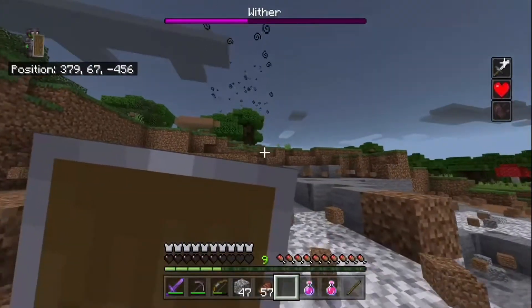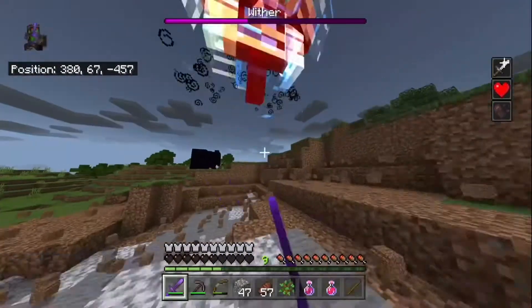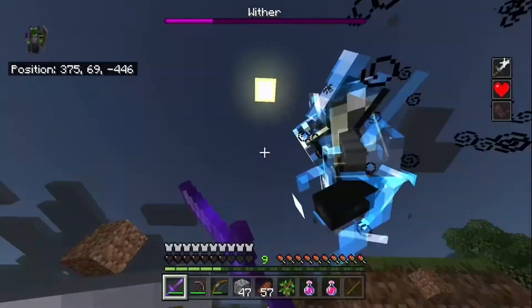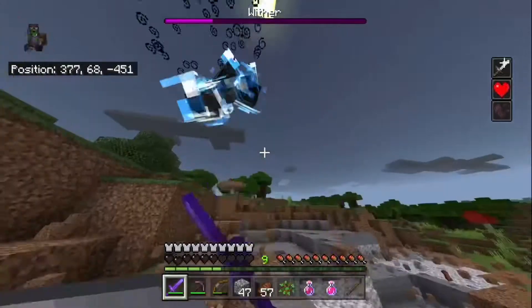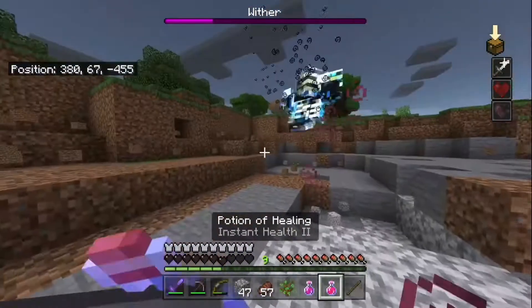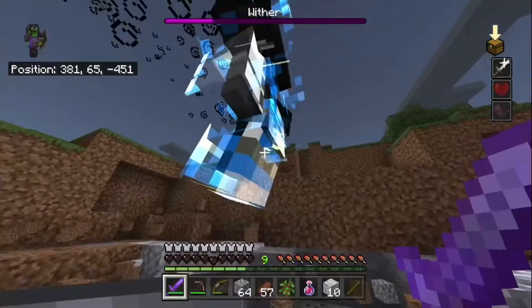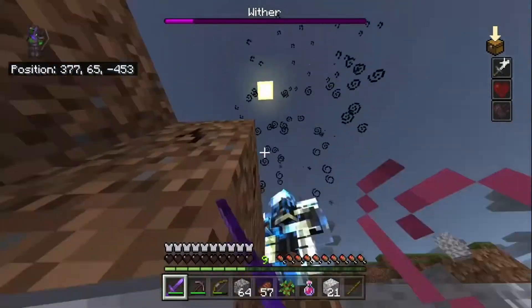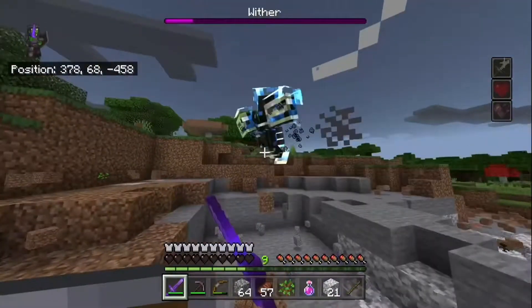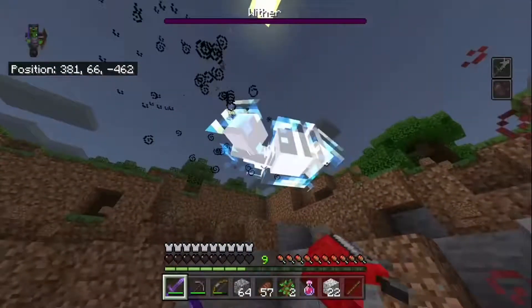That blue armor you can see — that's the charge attack. The blue armor means it's immune to arrows, so you just gotta charge in with your Strength 2 and Smite 5. The wither's undead so sharpness will do, but Smite is always gonna be better. You're gonna need to drink a few healing potions here — don't get complacent, just try to destroy it.